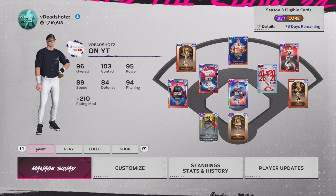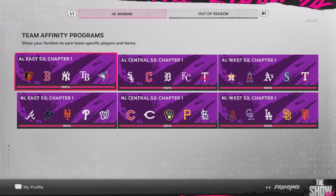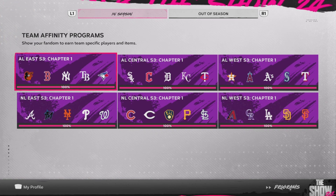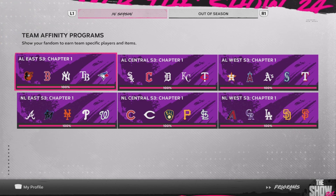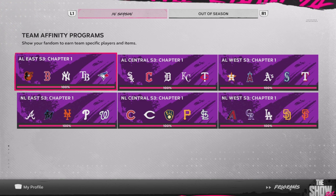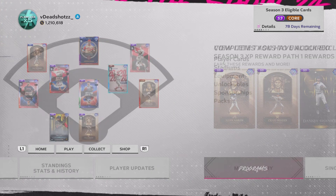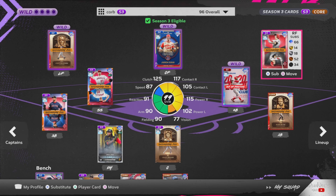Yo, this is YouTube, it's Deadshots. I actually finished Team Affinity a few days ago. I got 100% on all six of the divisions by doing that really long conquest. 30 teams is really eye-straining — probably one of the worst experiences I've had on this game. By getting all of these done, we actually got a bunch of new out-of-position cards, like this Michael Lorenzen, as you can see on the top right, and we also got a bunch of XP.